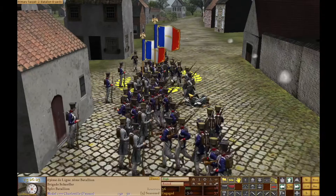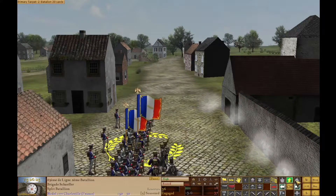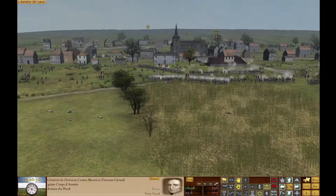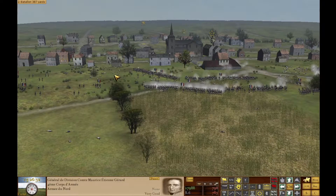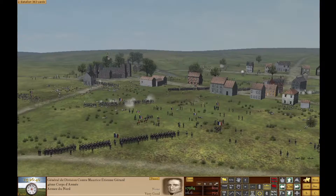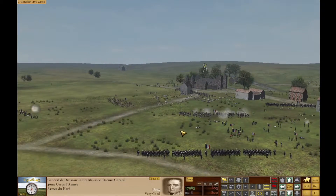All right, we ended up having to file in here. Okay, we got 18 points. Pschew's division is making progress into the town. Gerard is going to come up here. Schaefer's Brigade is not looking so good over here.